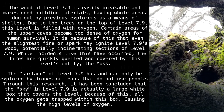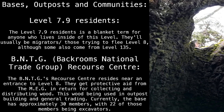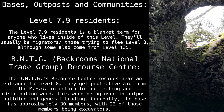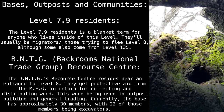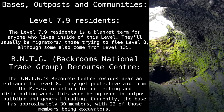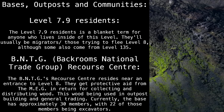This trapping of oxygen causes the high oxygen levels found throughout the level. Bases, outposts, and communities: the Level 7.9 residents is a blanket term for anyone who lives inside of this level. They are usually migrators or those trying to flee Level 8, although some also come from Level 135.